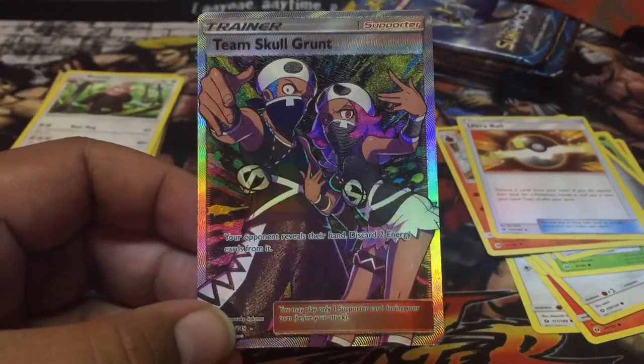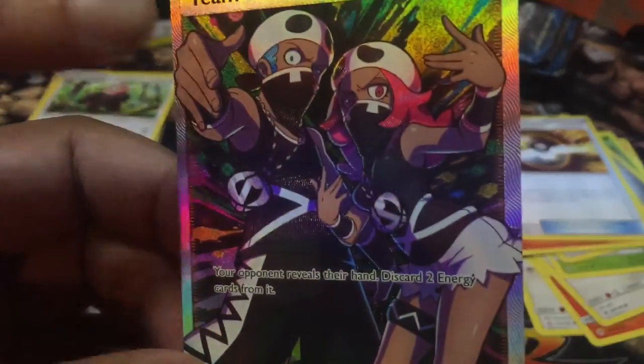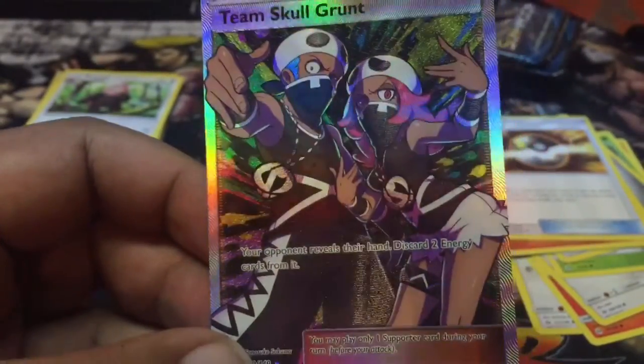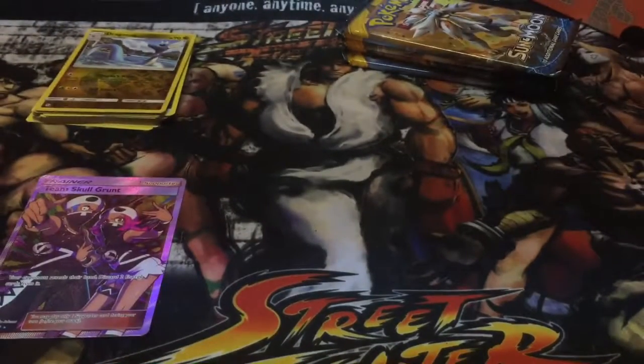Team Skull Grunt — what do they do? Your opponent reveals their hand, discard two energy. That's actually not bad — you gotta run five of these. This was a good pack. Put it in a better pack file. We'll say good stuff down here so you can see it more — look at it pop. I like how it's framed.